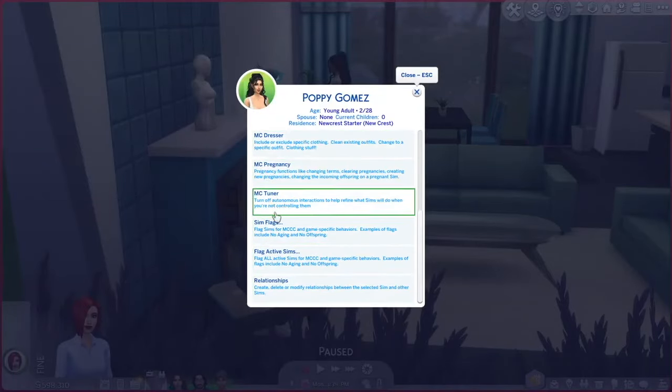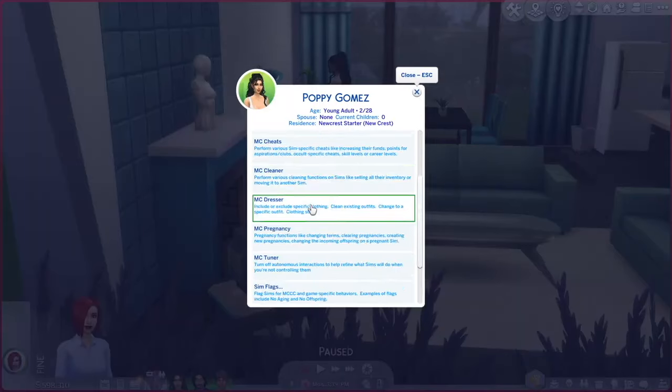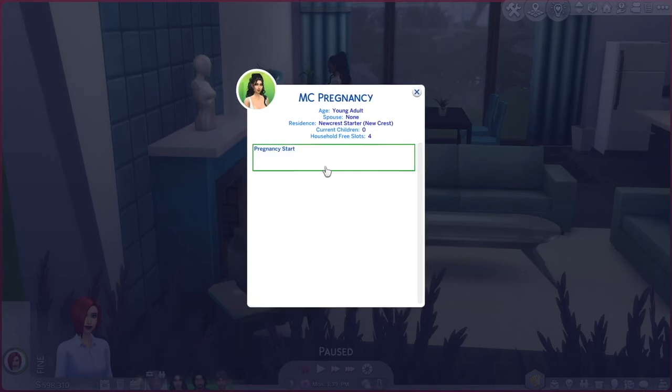One thing I love about this mod is getting sims pregnant, which I love to do to random townies or to my own sims when I get bored. You can cheat or see what trimester your sim is at, how many babies, and the gender of your baby, along with changing the gender or number.